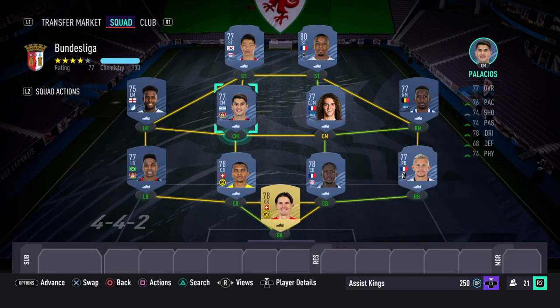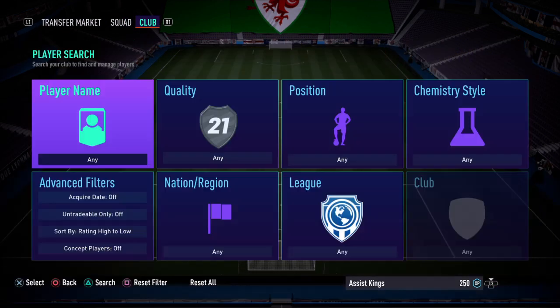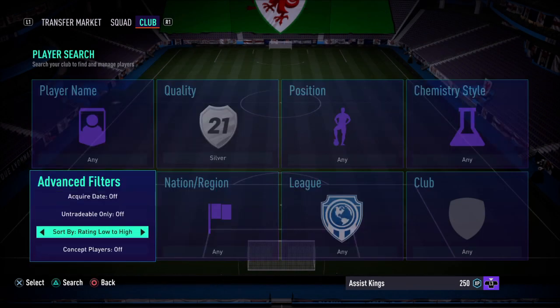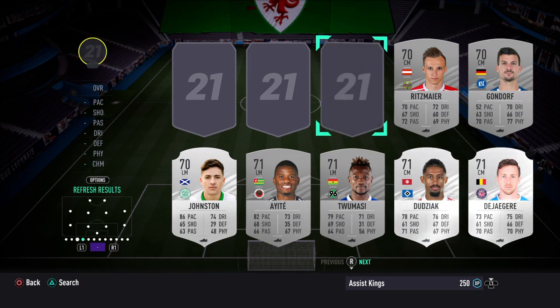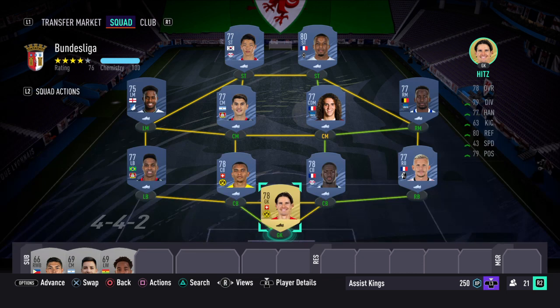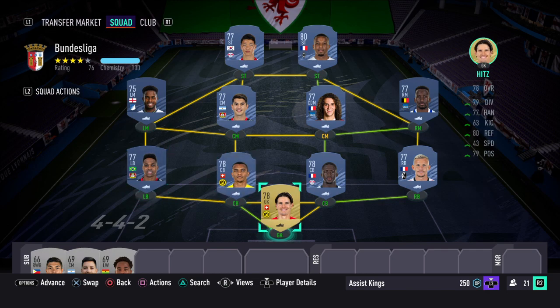As you can see, I've built a team — you do not have to build this exact team, but if you're struggling with who to use, I've made a 77-rated team here. You're going to need to put players on your bench, so you can have three silver players. Just go across to silver, sort low to high, and fill your bench with the lowest silver players you have in the club. Then fill the rest with 75-rated gold cards and you should be fine.